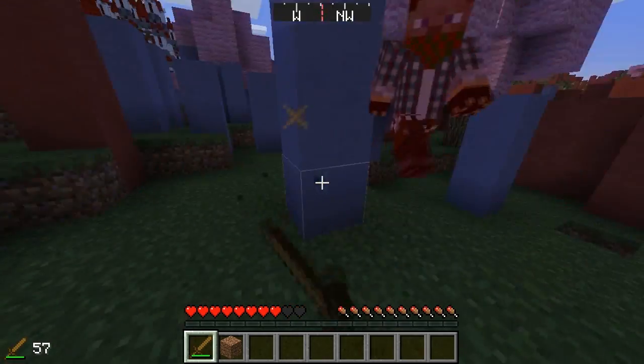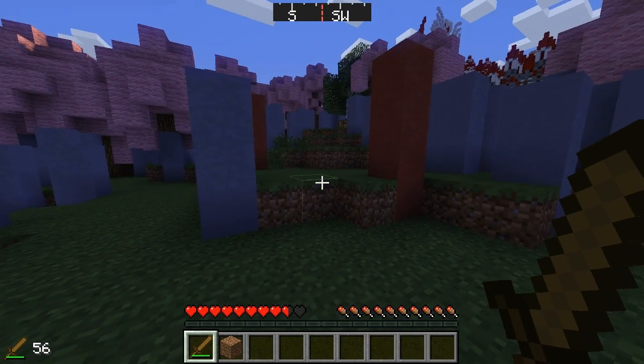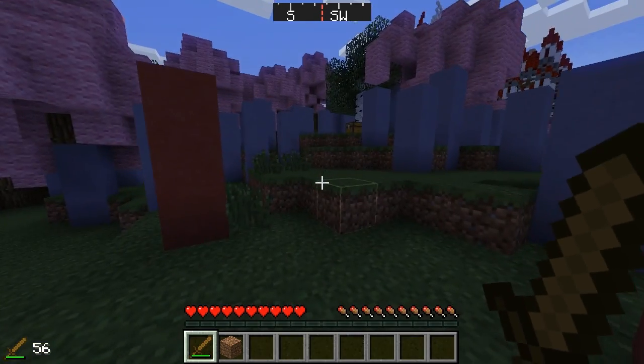Here we go — I have killed him and now I have 56 durability points left with my wooden sword.